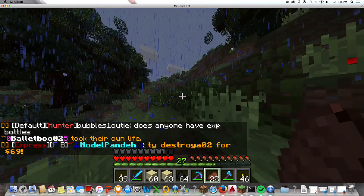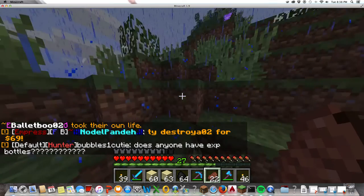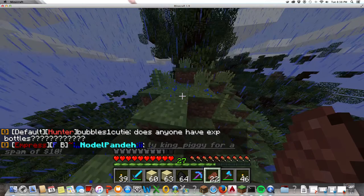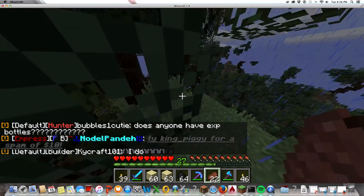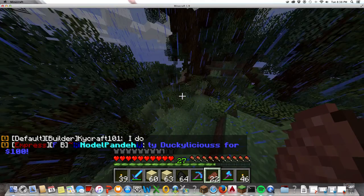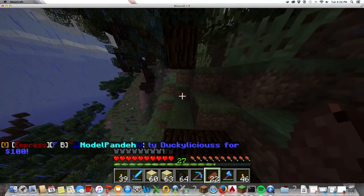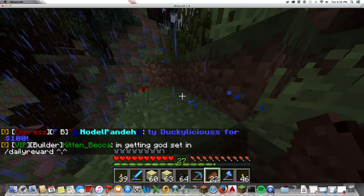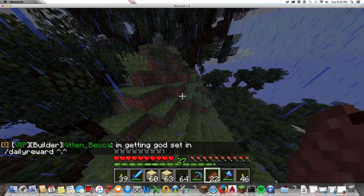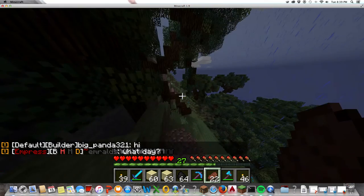Always be ready because you never know who lives there. If you run into somebody out in the open, hit spawn — you never want to get into a battle. Some people spend $300 just to get a rank on this server, so they get really rich. They have enchanted diamond everything; it gets absolutely crazy.